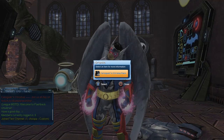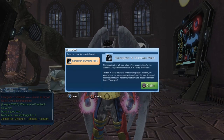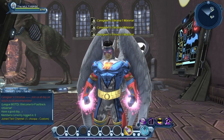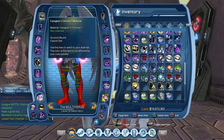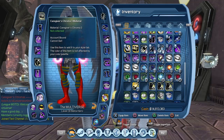Open Granted Item Menu. As you can see, it's the Caregiver Chromo Pack. Let's select it and claim it. In our inventory, it gives us Caregiver Chromo 1, Caregiver Chromo 2, and Caregiver Chromo 3.